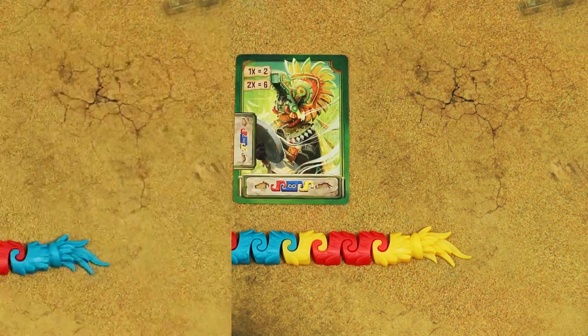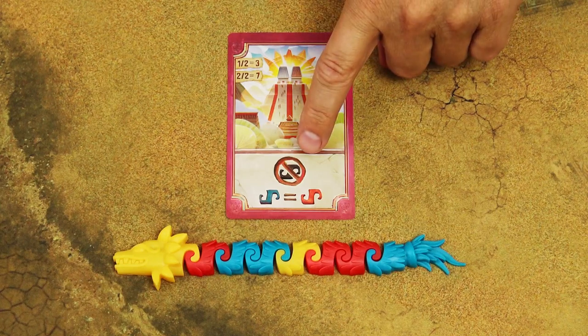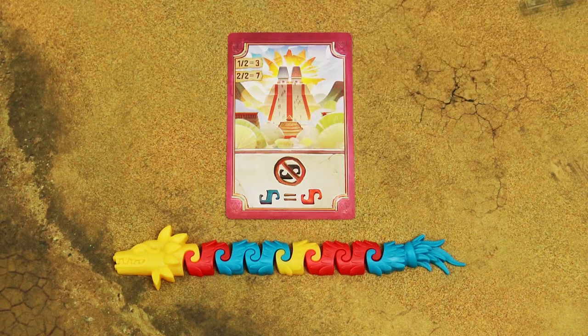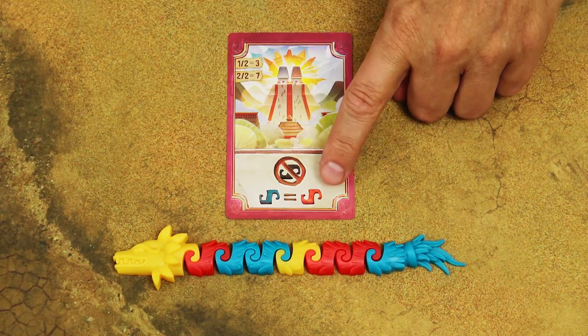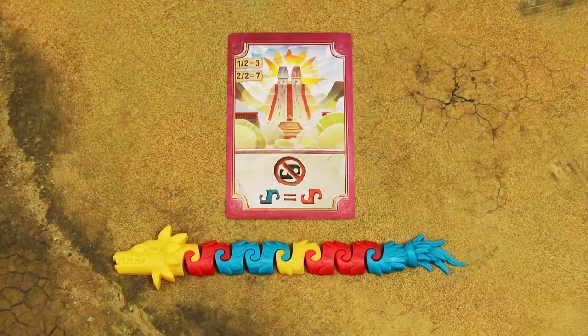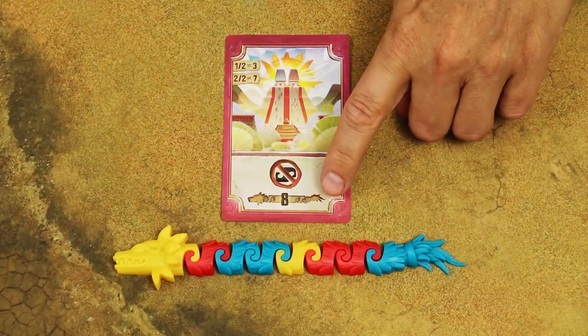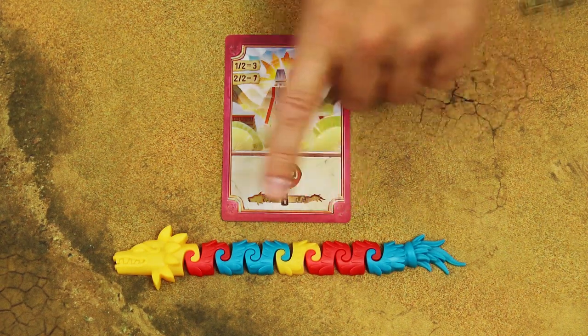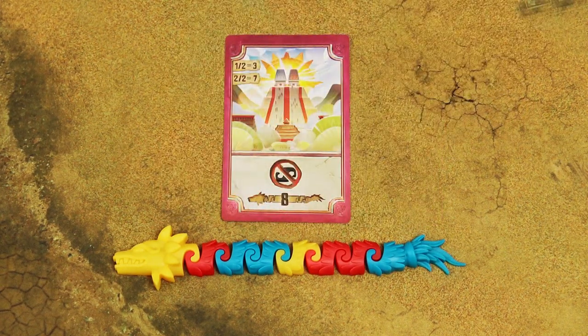One temple card's top requirement states the Koatl may not contain any black pieces. The bottom requirement states the Koatl must have the same number of red and blue pieces. Another temple card's bottom requirement states the Koatl must contain exactly 8 pieces, including the head and the tail.